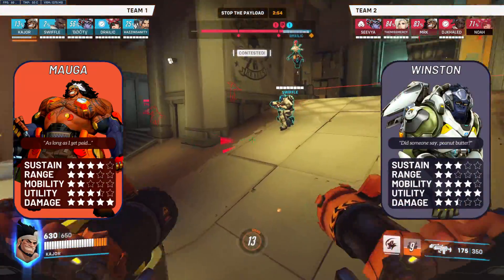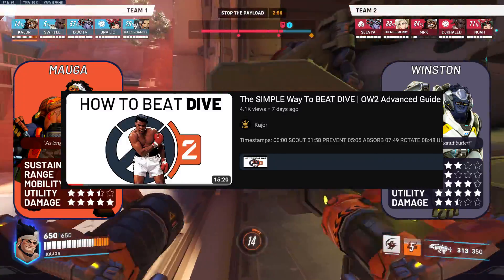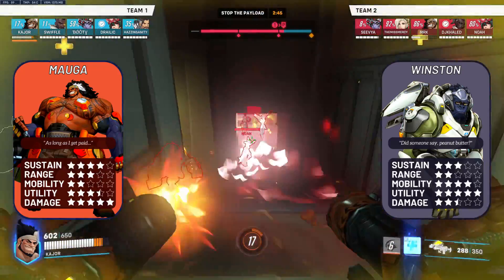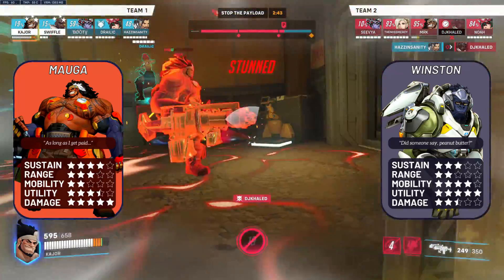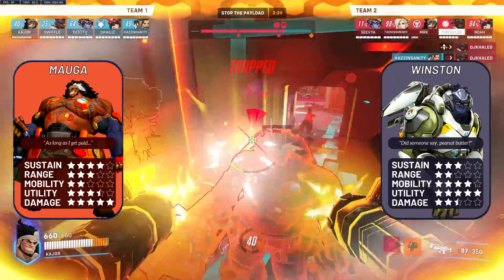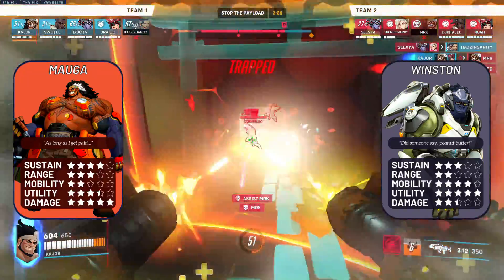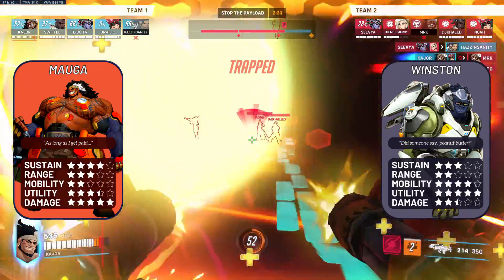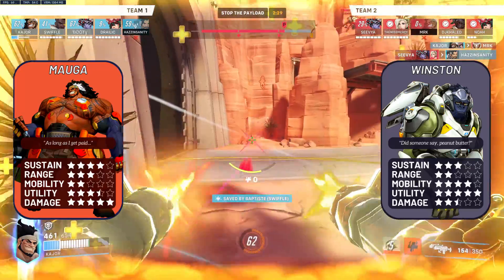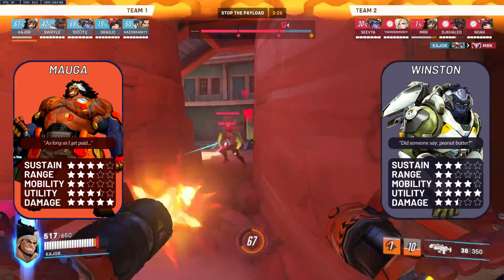Winston: a slightly favourable matchup for Mauga. You can poke down Winston quite a lot before he dives, absorb his dive with your cardiac overdrive which also applies to your teammates, and melt him up close. The issue is the map — if it's open like New Queen Street and Winston zones and dives your backline and he's too far for you to shred, it's going to be rough. Like if Winston dives your backline, you can't match him, meaning you're forced to trade with Ana and then you get slept and naded.